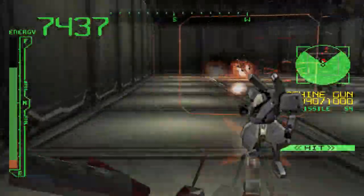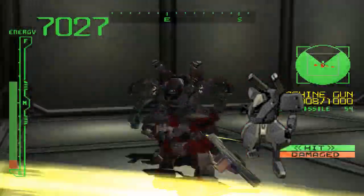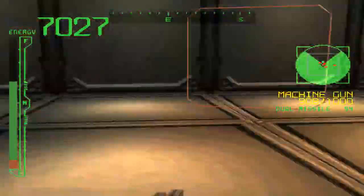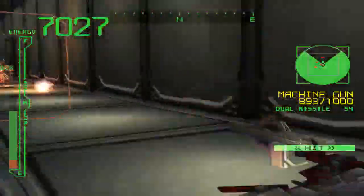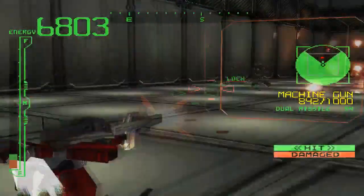The Shinomi is a bipedal, general-purpose AC unit developed by Morokumo, infamous for its high AP defense and samurai-like appearance. They are armed with a parrying blade, linear rifle, and missile pod, and they will swap between these weapons depending on the range to target.